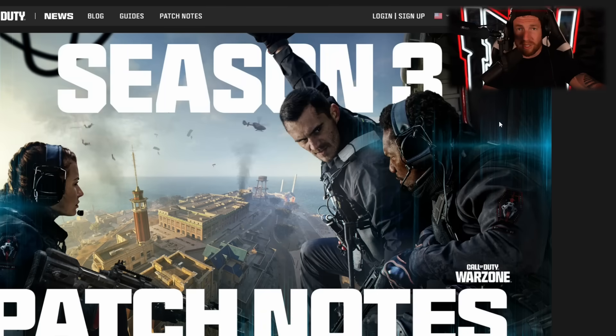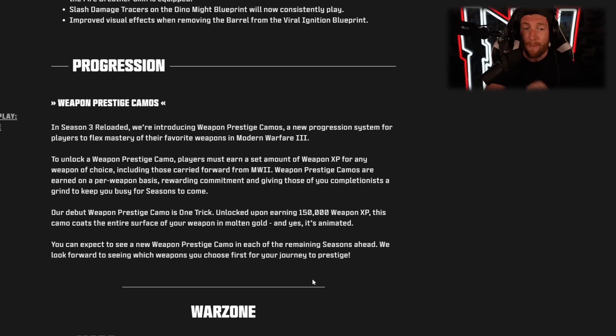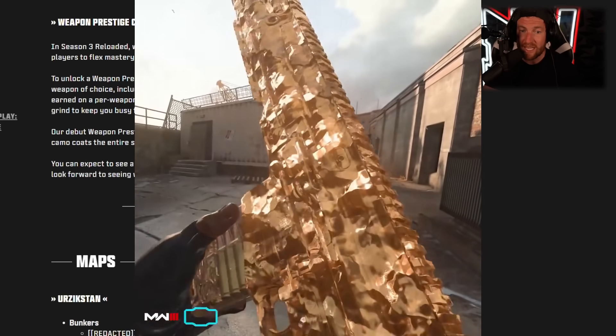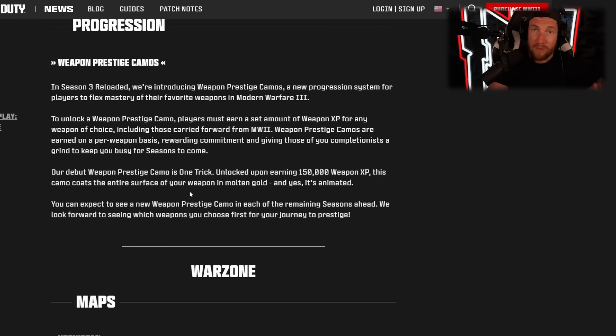We are going to start with Warzone. There's something new called Weapon Prestige Camos. Once you have all your weapons leveled up and you've unlocked the camos, you can earn 150,000 Weapon XP per weapon, and when you do so, you're going to get a Molten Gold Animated Camo for that weapon. It's not stated if there's another tier — maybe a Platinum Molten Camo — but they say they're going to add more of these with each and every season, which is pretty cool.